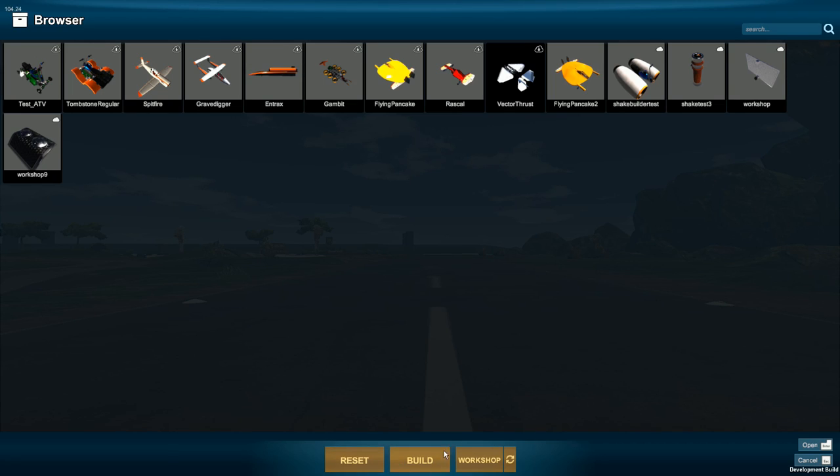First thing we're going to do is hit the I key and get in here. You can see we already have some vehicles. Now I'm playing a closed beta version right now — this is subject to change when the release comes out to you in the very, very near future. You're going to see something new at the bottom middle here called Workshop.